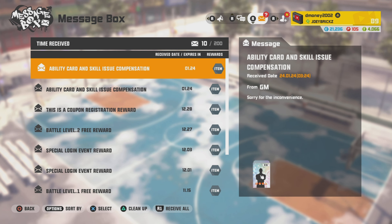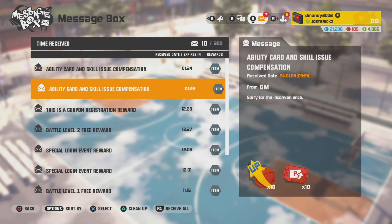First thing you need to do when you log in is go to your mailbox and collect the Inconvenience Rewards. Apparently Joy City had an issue with a few of the ability cards, which is why they were late with this update this morning. But there is a free 10-pack of Platinums, 10-pack of Skill Balls, and 10 P-Buff tickets waiting in your mailbox when you log in. Make sure you collect those — they do expire, so you have 30 days to collect them.